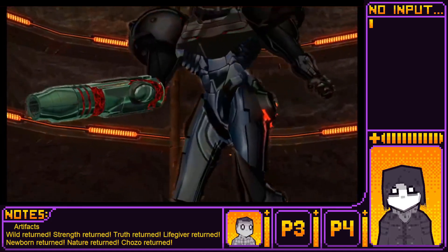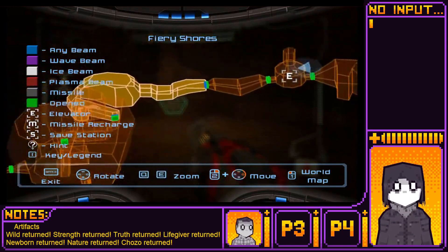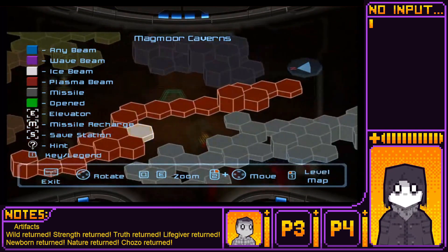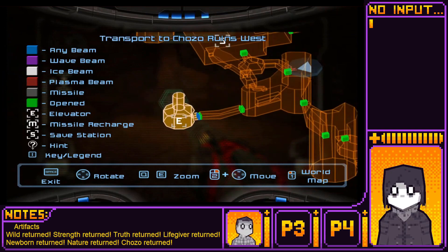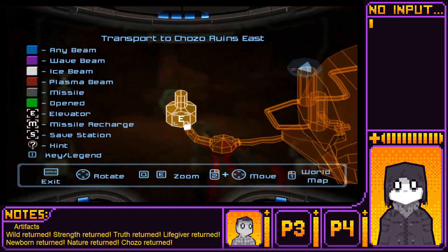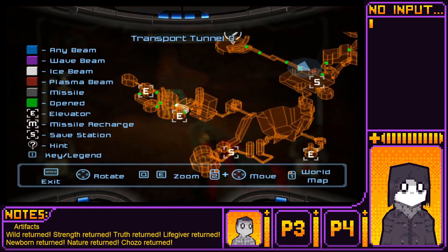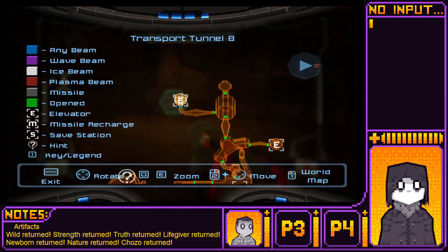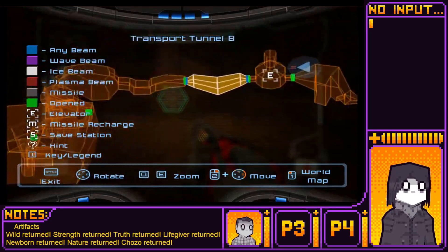When you're in it, it kind of causes it to lag because there's just so much particle effects going on. So you're in... I guess you want to go to Talon West, right? On Talon West. No. Where's West? That's Ruins. Where's Magmoor? Wait, is that this one? No. Ruins. Phazon. There it is! Okay, we're good.